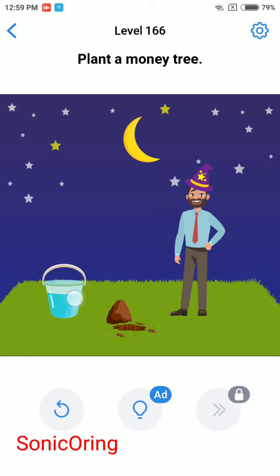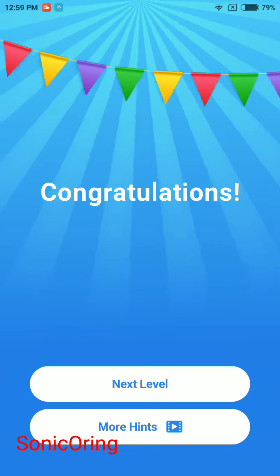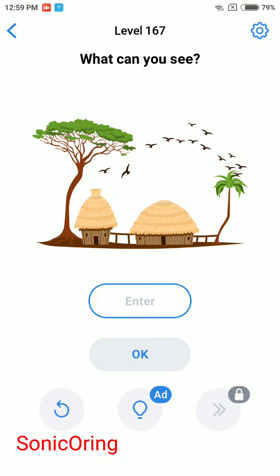Now pour the water into the hole — yay, money tree! Level 167: what can you see?